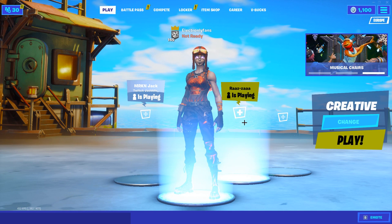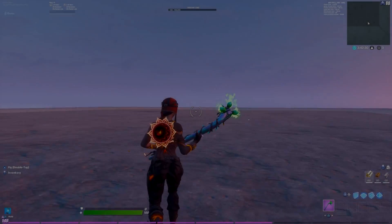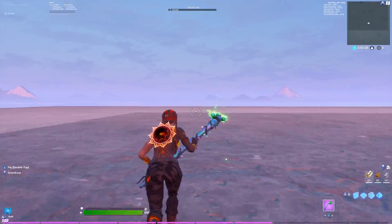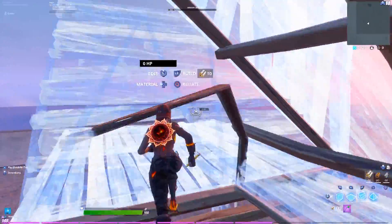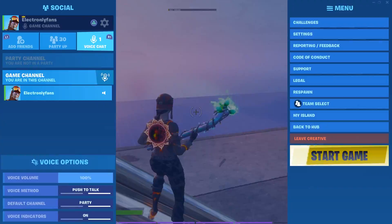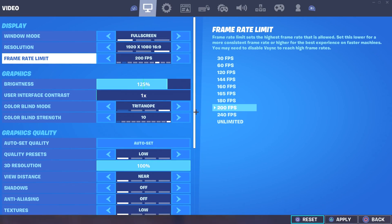Now that we have our animated skin, let's head over to Creative and do some 1v1s to show you that this skin actually decreases your FPS. As you can see, my FPS is going from around 400 to 300, which is pretty good for my graphics card — I only have a 1070 Ti. I'm going to cap my FPS at around 240 so I don't get huge FPS stutters during 1v1s.